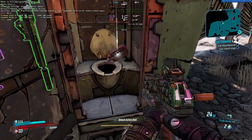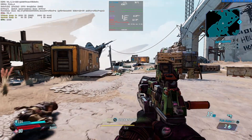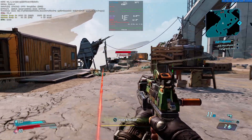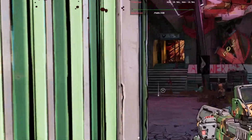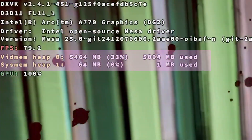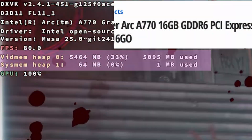The reflections and textures in the foreground stand out from the assets in the background. It looks like Intel's driver devs have done some optimizing since my last test, but there's still room for improvement. Competing cards in the same tier can push out more frames, and if you look at the VRAM utilization in the DXVK HUD, it's surprisingly low for a AAA game running at 1440p. This suggests the game isn't fully tapping into the card's potential.